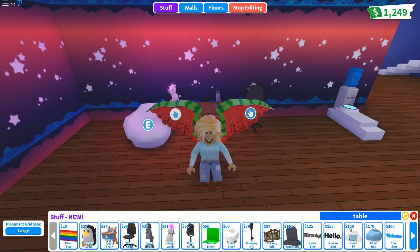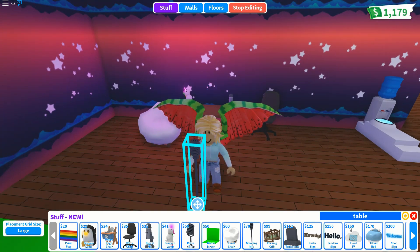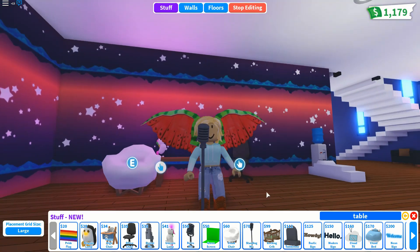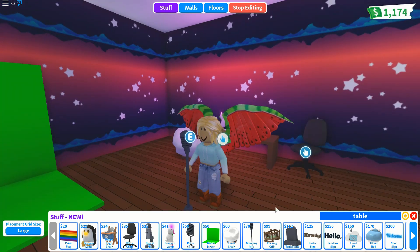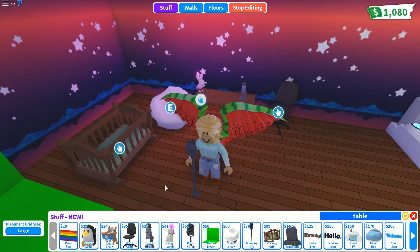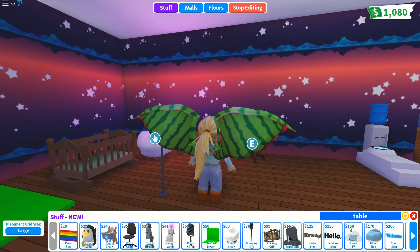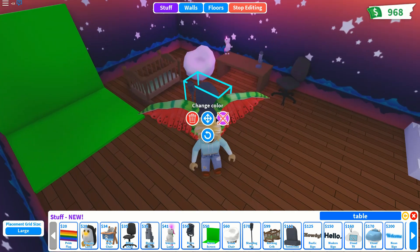After the cloud chair, there's the standing mic — like the retro mic but standing. Then we have a rocking crib, which is pretty cute and vintage. And a tombstone — I nearly sold it.